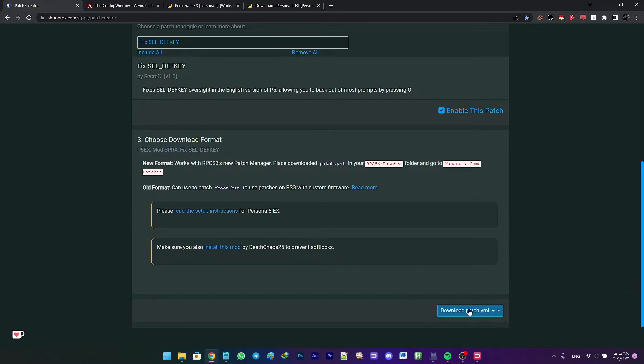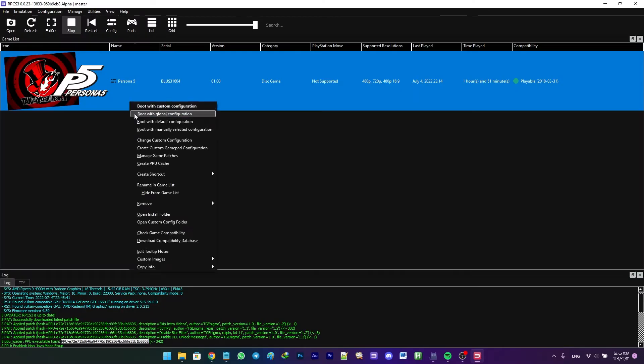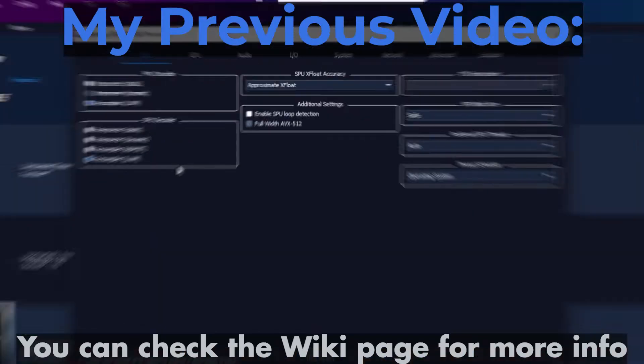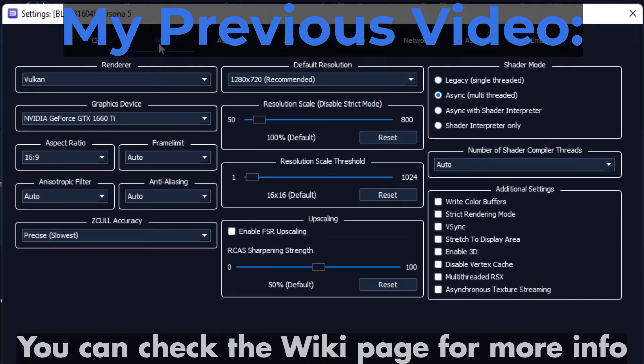Scroll down to see all the patches enabled. Now click on download patch.yml and choose New Format. After your download is complete, go to your game's patch manager. Note that some patches were already enabled, which is why we only needed 3 custom patches. If you haven't already applied the recommended configuration for the game, be sure to check out the previous video.